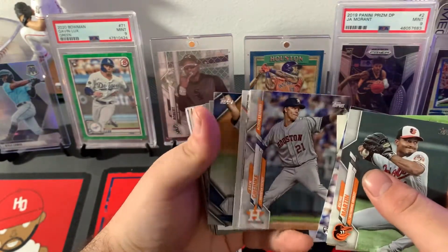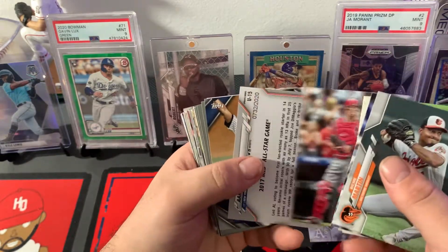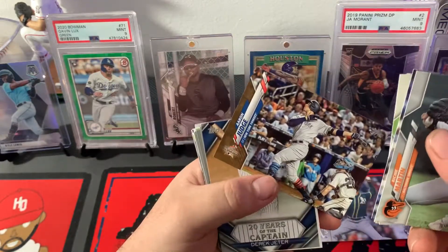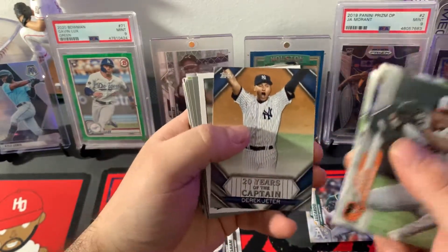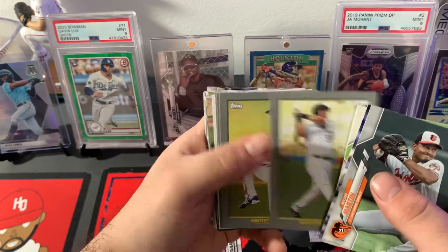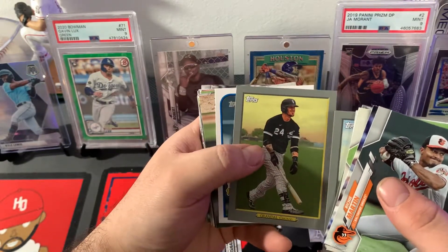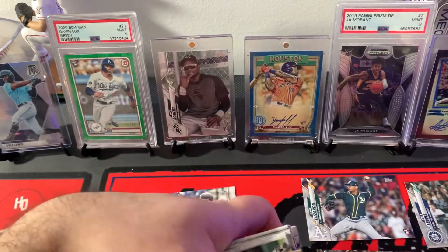And here come our inserts. Zach Greinke — we've got something backwards — Kyle Farmer, and it's a gold. Aaron Judge gold, not too bad, numbered out of 2020. Twenty years of the Captain — Derek Jeter. Jan Moncada, Larry Walker, Corey Kluber, Anthony Rendon, Yasmany Grandal, Bobby Dalbeck, and an '89 design prospect card.